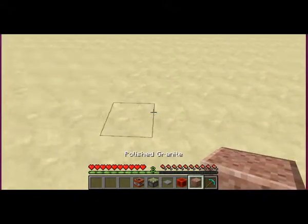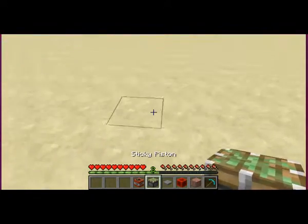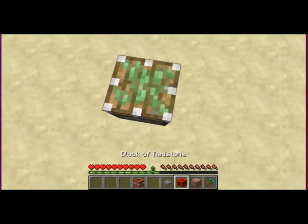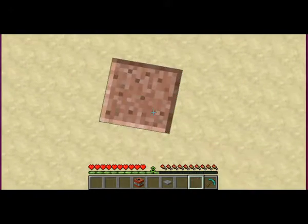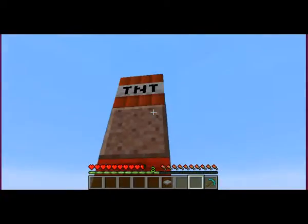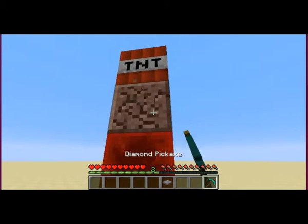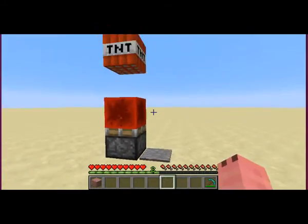Okay, so the first project we're going to be building is a mob trap. First of all, what you need to do is place a piston, then you need to place a redstone block, then you place a block of your choice, then TNT drops down. Be sure to mine that block, collect it up, then place a pressure plate.